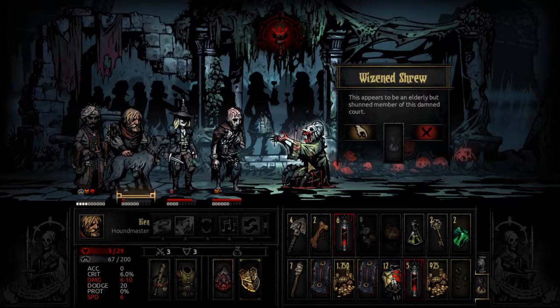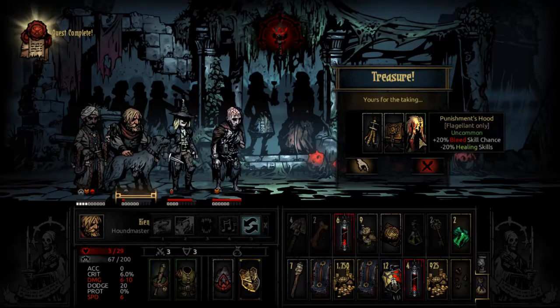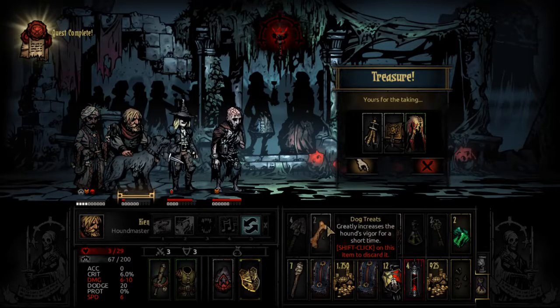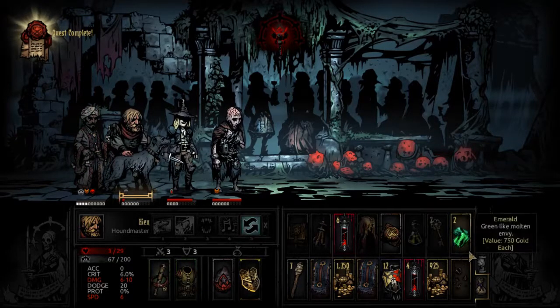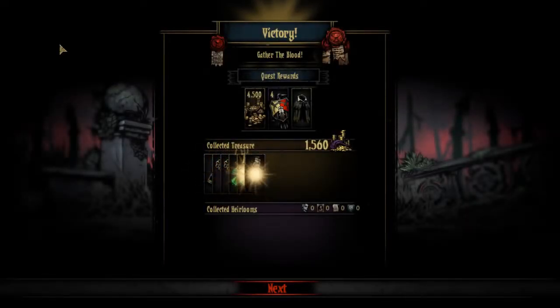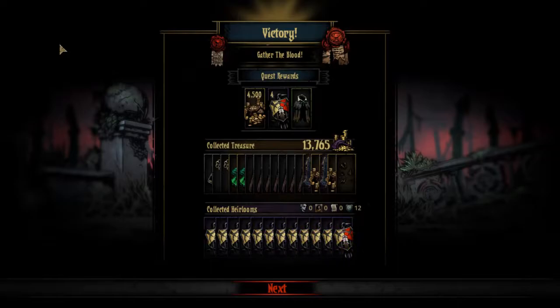The wizened shrew — this appears to be an elderly but shunned member of this damned court. What if we give her the blood? The shrew gifts you with treasure! Oh, thank you — that's the opposite of that other item, the collar thing. That was a nice guy. We're out of here. I probably could have gotten rid of things we were low on — that was a lot of gold for that mission, mainly because of those tapestry items. I don't know how much you get reselling an item like a skeleton key or shovel you didn't use.